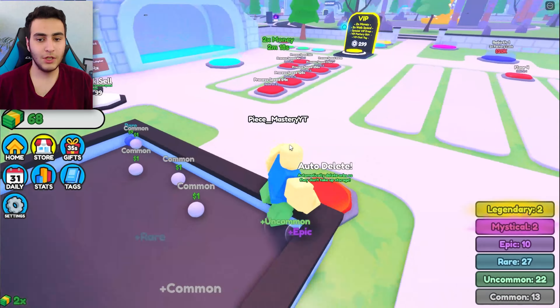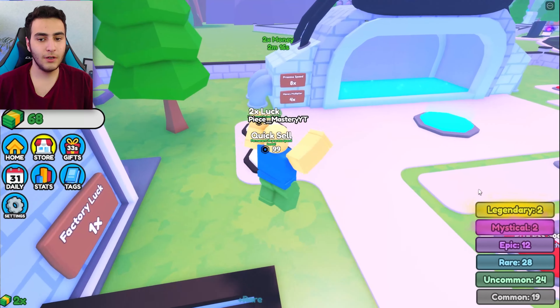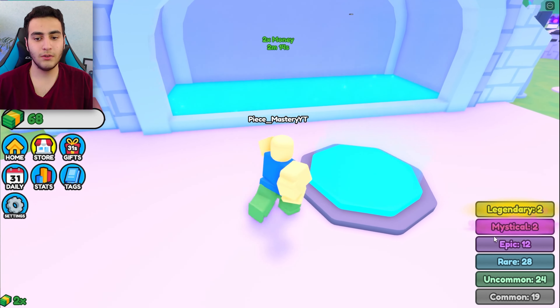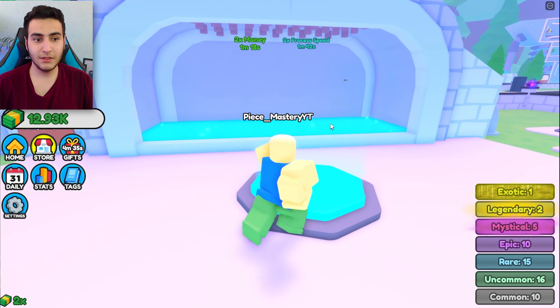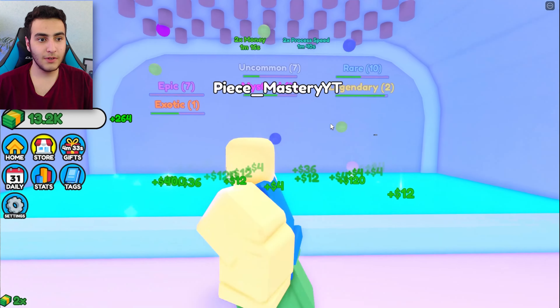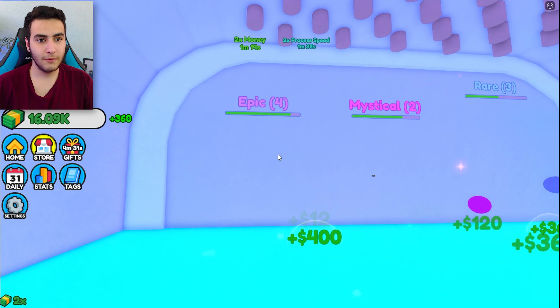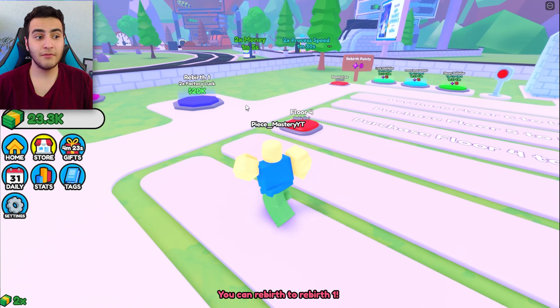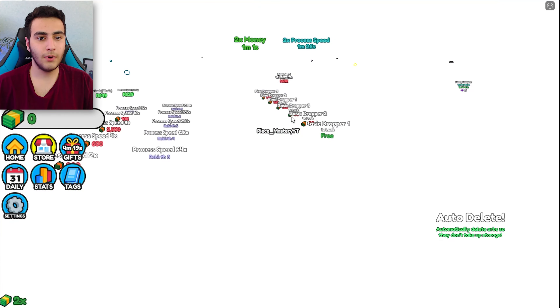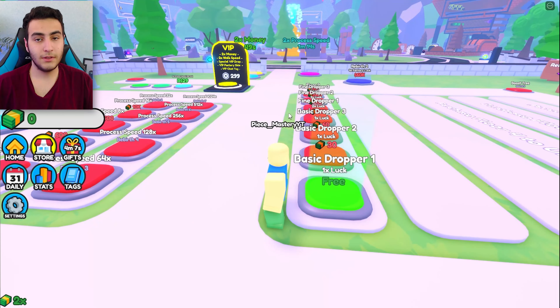I could buy three. I got a new orb — let me pick that up. I really want to see how much money this thing is gonna give me. Here we go — 12k! Let me make the speed faster and buy the droppers. Boom boom boom — only two more, only 6k, and I'm gonna get it.